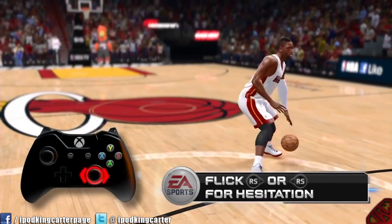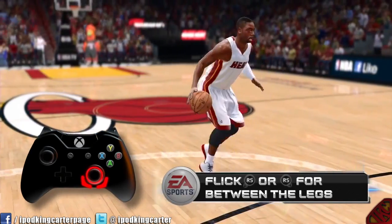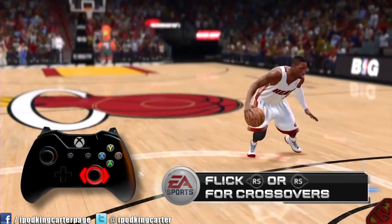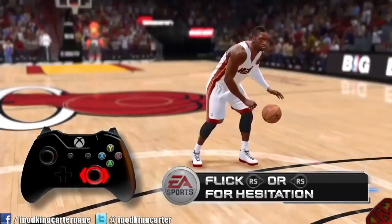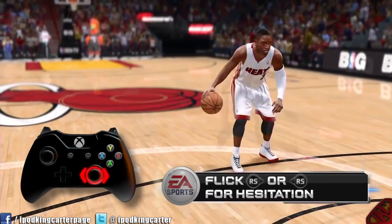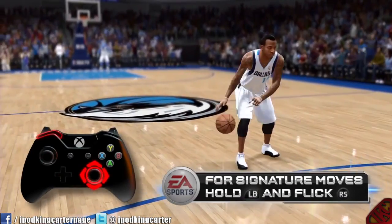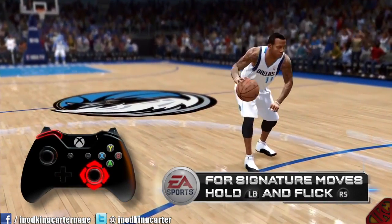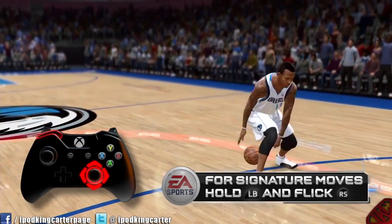As you can see with D. Wade, the next step is branching these moves together. Hesitations to crossovers will look and feel differently depending on the player. Timing is imperative in determining your success against your defender. The better you are at comboing these moves together while understanding your player's strengths and weaknesses will ultimately determine your success. The top ball handlers in the league have their own dribble packages, and on-ball defenders react differently depending on the ball carrier's attributes, so knowing when to branch out of these moves is crucial.